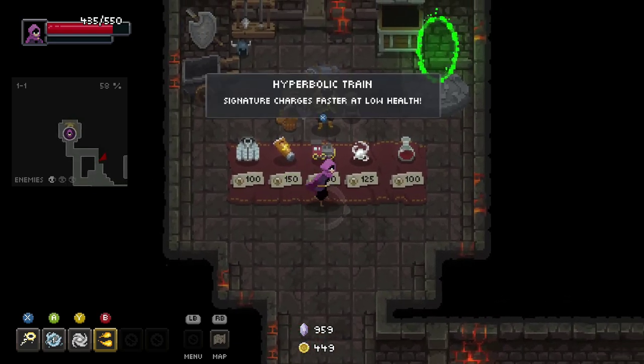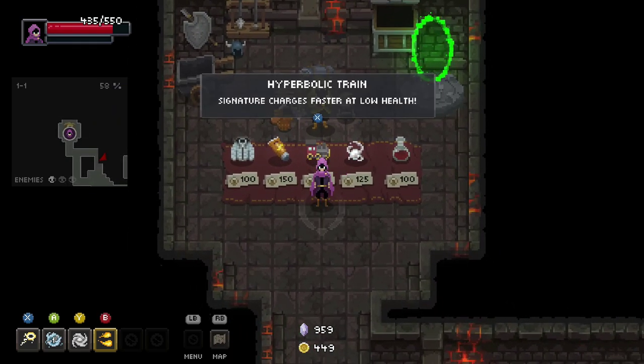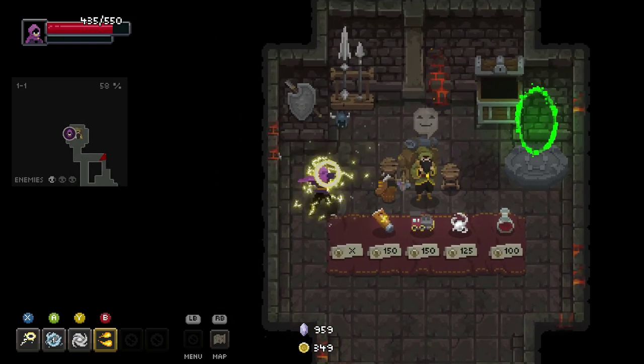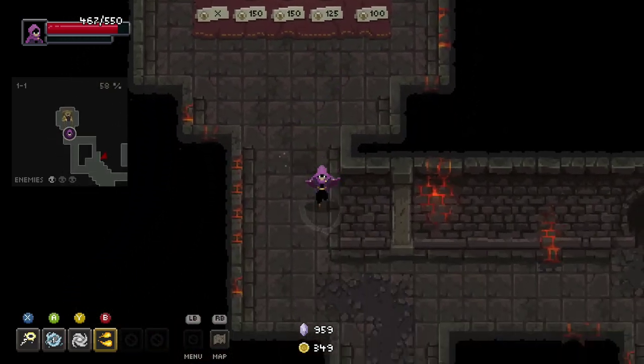That was a one-way ticket to death really easily, especially when they all hit you with 99 damage. You do have to play a little bit safe. Evading all critical hits — that just means if you were to get hit and it would be a critical, just don't get hit.